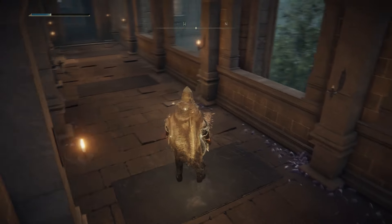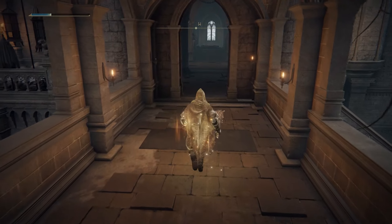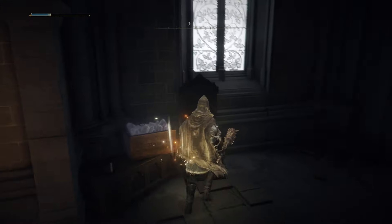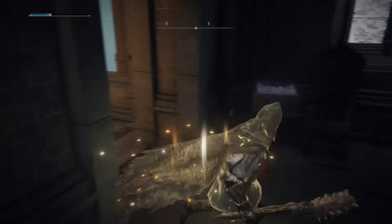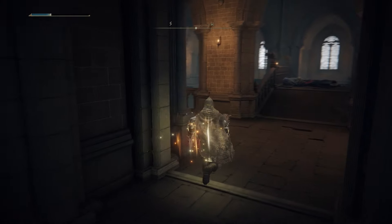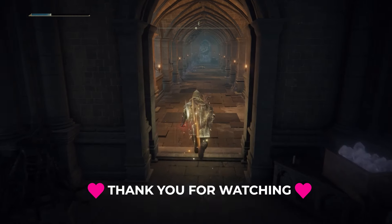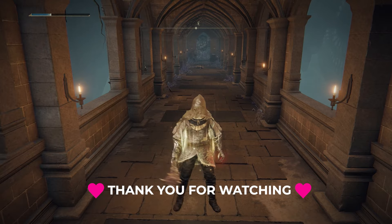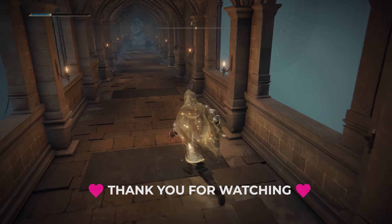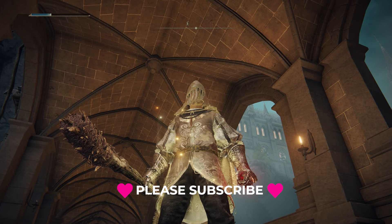If your lightning spear is not strong enough, just hit him once — he's gonna start coming towards you. Go around the corner and wait for him there. Don't stand in front of him because he can one-shot you if he fires six or seven projectiles at you in rapid succession.